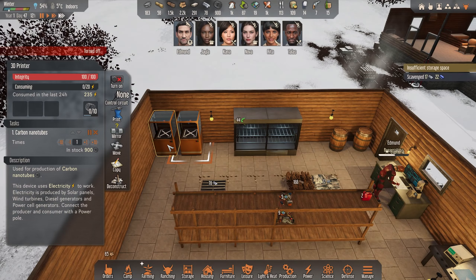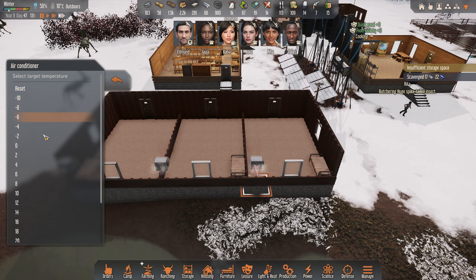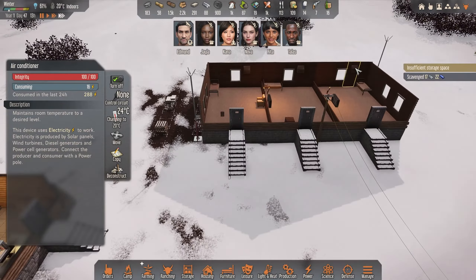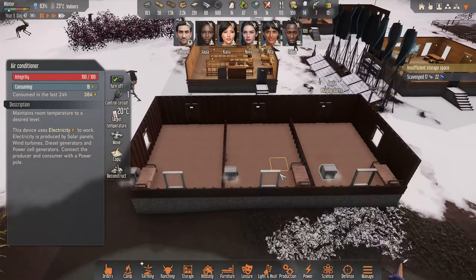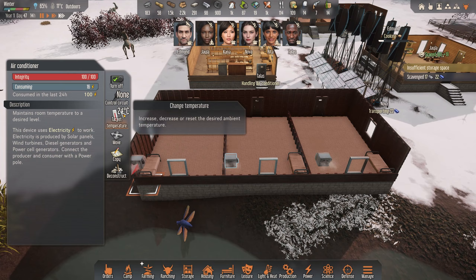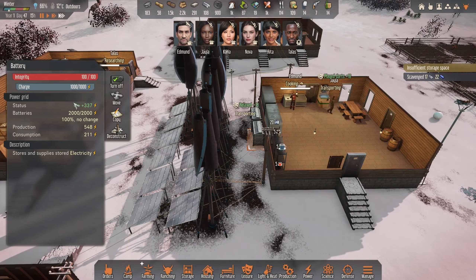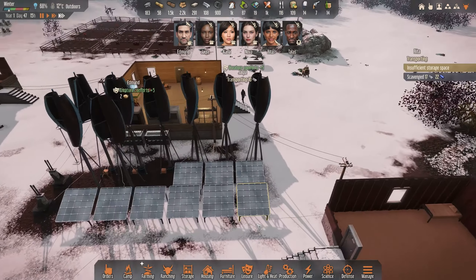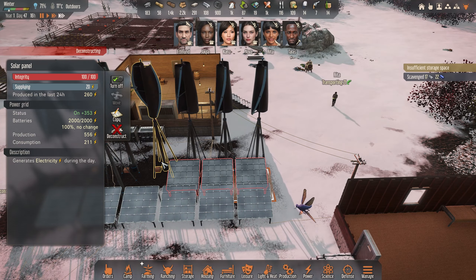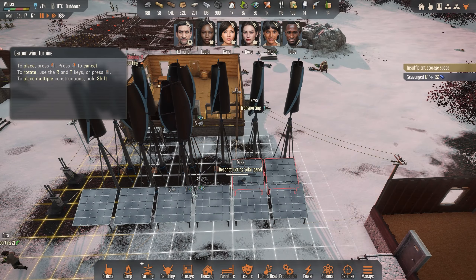So both of these are turned off now — they're not using any power. These are built; we should set this to the right limit. We have enough power — plus 300 — so why don't we knock down these three old ones and build three of the better ones. They're so much better.